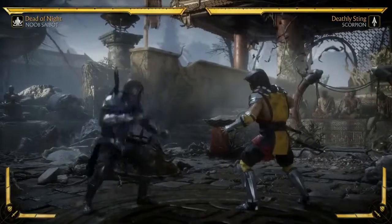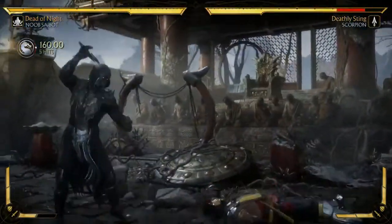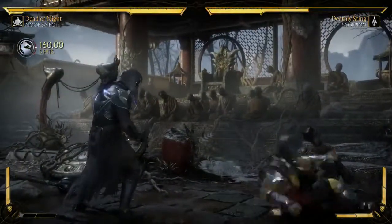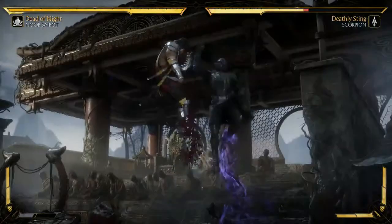And lastly for his base loadout, his teleport's back - classic teleport. He can amplify it to get initial damage and take the opponent on a fun ride. So let's go through some of the loadouts. And the teleport's safe on block... just kidding, I don't think that's true.